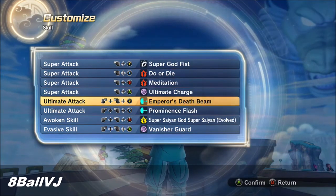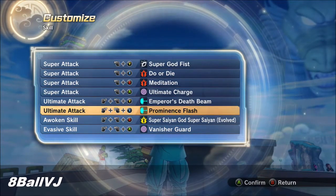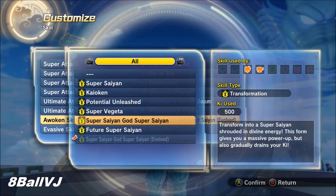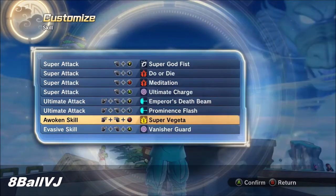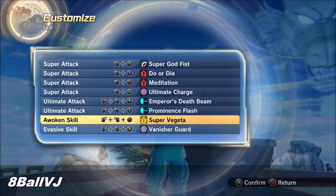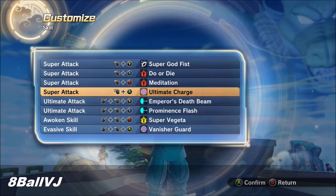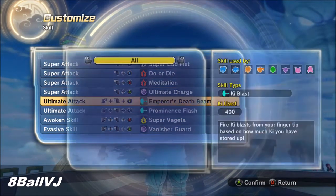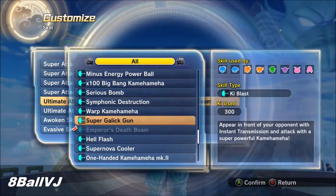For the skills, I recommend you have at least one melee attack for your super attacks. I have Do or Die so meditation lasts longer, but if you have Excellent Full Course you won't even need Do or Die — your meditation will last forever if you just use that.